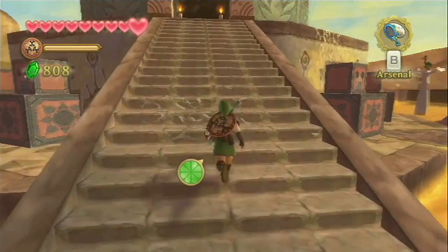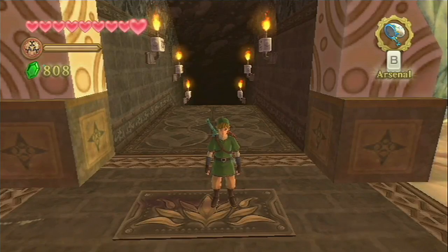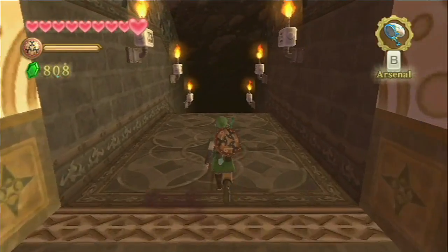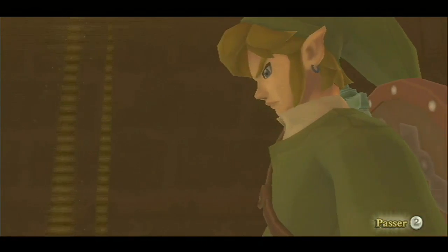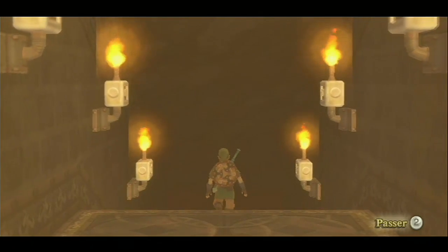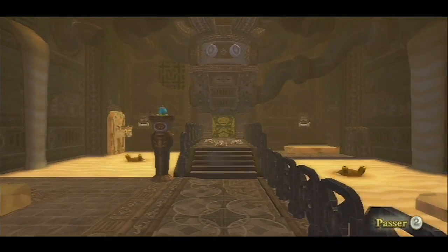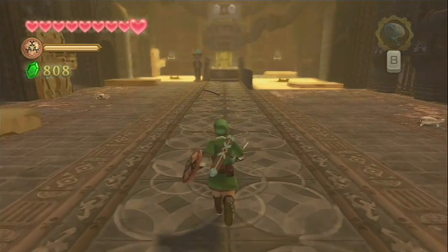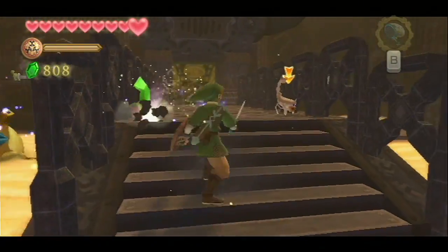Dans ce temple, on va déjà avoir pas mal de quêtes avec les chronolithes et les énigmes. Pas à pas, le grand Link, alias Oliver Plasma, va rentrer dans le donjon le plus dangereux : le donjon du sable. Le temple 3, c'est la raffinerie de l'anel — le temple du sable, en gros. Il y avait aussi un temple du sable dans The Legend of Zelda : Twilight Princess.